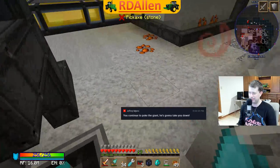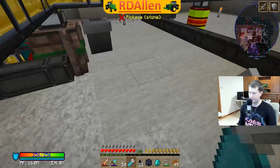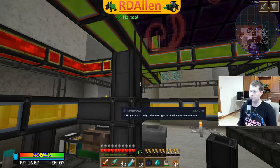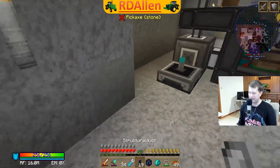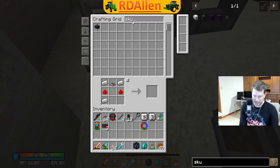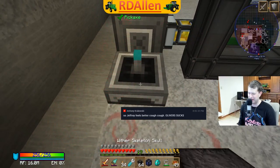There we go. The detector here - we'll just detect heads or skulls. So if we've got less than a thousand skulls, it'll turn the system on. We'll set the threshold to 1,024.